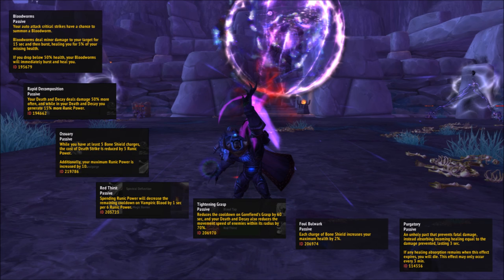Quick talent recap: I suggest Blood Worms, Rapid Decomposition, Ossuary, Red Thirst, Tightening Grasp, Foul Bulwark, and Purgatory. The only change to the basic rotation would be to stand in Death and Decay as much as possible, which you should be doing anyway, and to keep more Bone Shield stacks on you if you can — especially if you can keep over five.